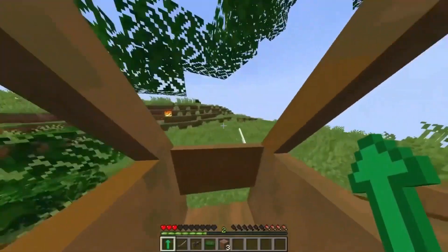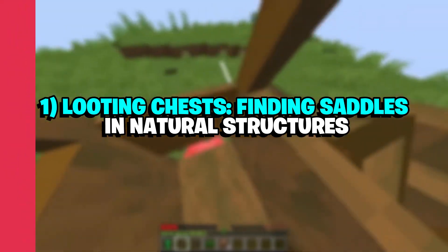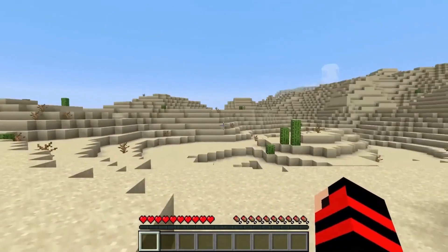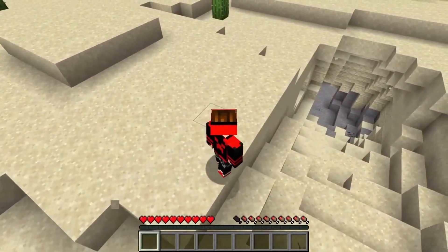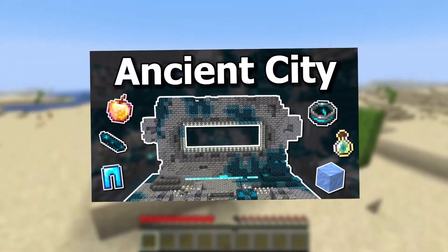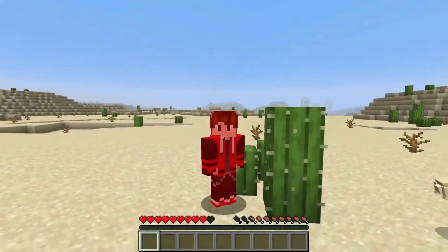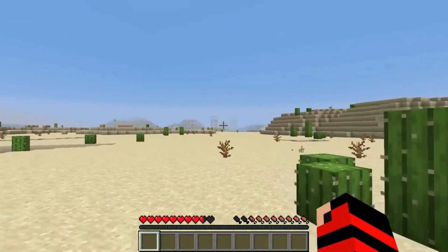The first and most common way to get a saddle is by looting chests in various structures that generate naturally. Players can find chests with saddles in dungeons, ancient cities, bastion remnants, desert temples, end cities, jungle temples, nether fortresses, strongholds, and villages.